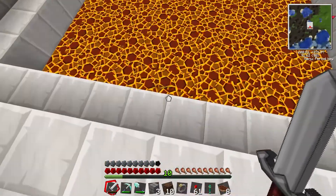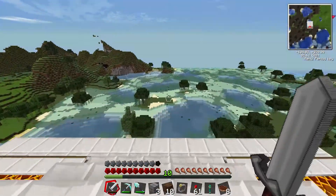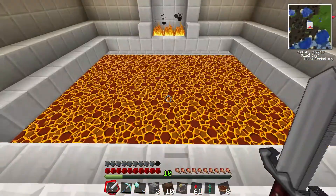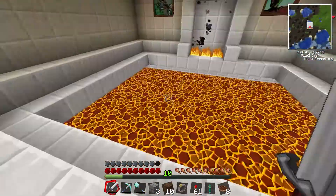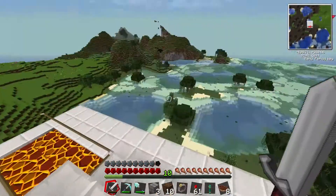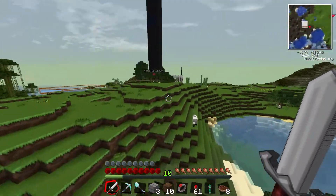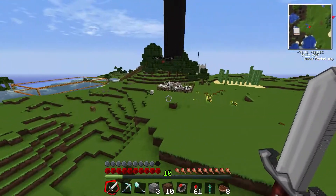This just looks like a death trap - why have you built a thing which just drops straight into lava? Because I don't like visitors. So instead of having a house, you've built a giant open room that leads to death. Like a temple of doom, in fact. Exactly.